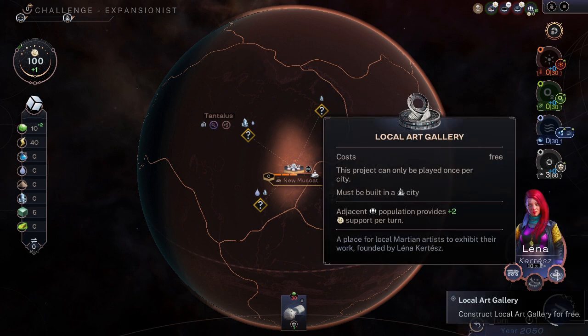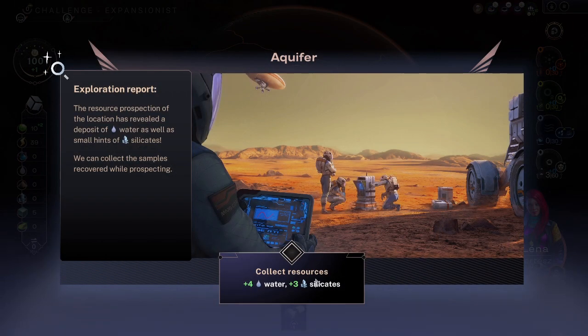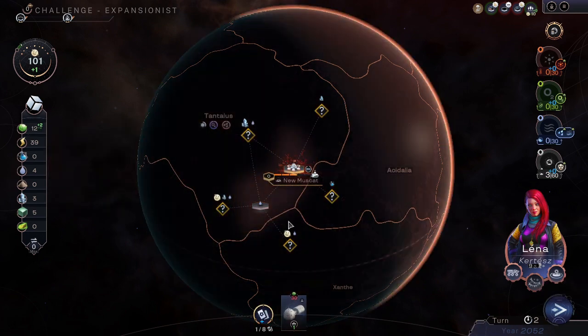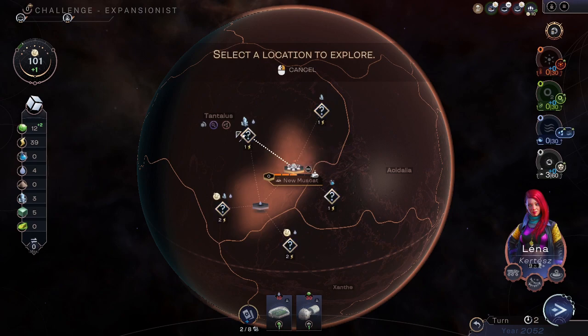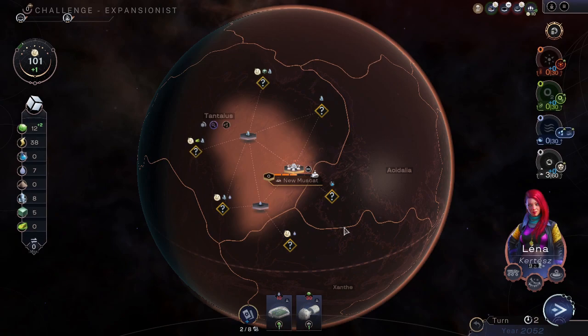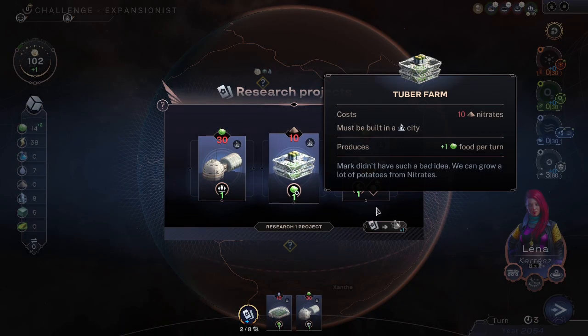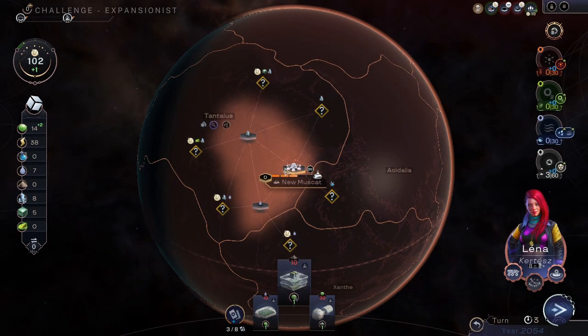I'm not sure about the local art gallery. Better to do some searching here and get water going, but we need a house first — that will require 30 food. That's everything for turn one. Maybe get another one of those ready to go and search here a little bit. Still nothing more to do at the moment.